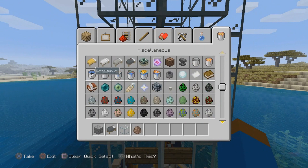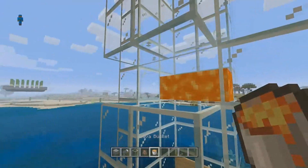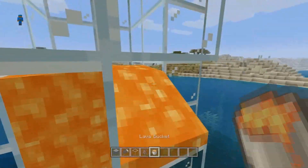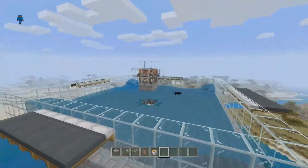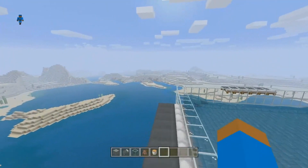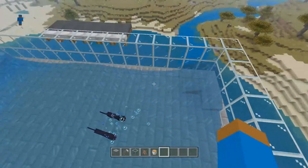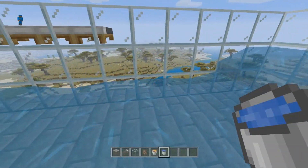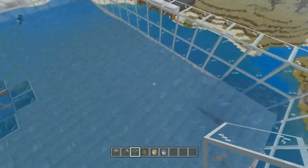I had lava here but poured water down instead, so I'm going to go ahead and replace it. One, two, three — place that there and place it right here — boom. Now let's get back up here. I'm not sure how fast iron golems will spawn — it's based on luck — but you can get some pretty good spawn rates. There's a bad water flow current here so let me fix that. Delete that — it should be working perfectly fine now. Yes, working perfectly fine.